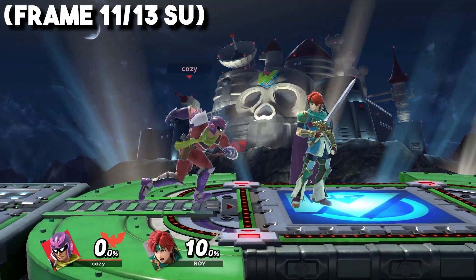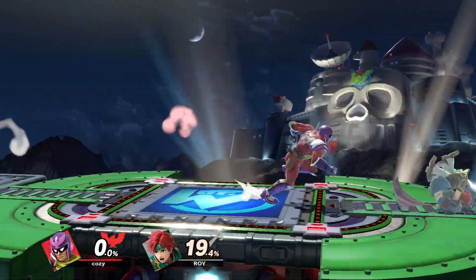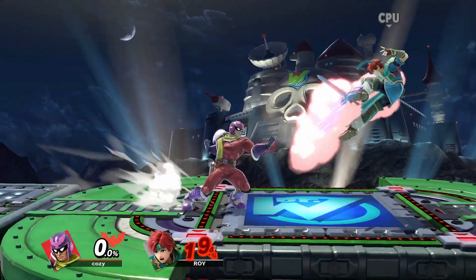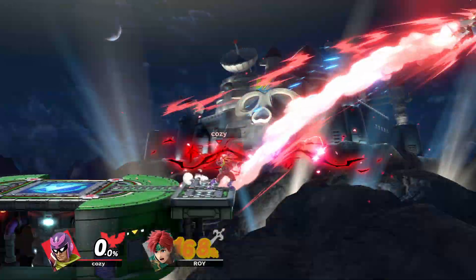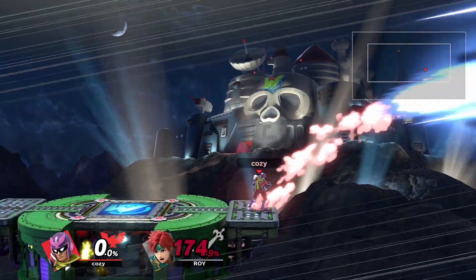Forward Throw is useful because it can lead into a tech situation at low to mid percentages depending on character and DI, which makes it better than Back Throw in that sense. And like Back Throw, it can kill if the opponent is near the ledge. Not the most reliable way to end a stock, but it's another option you have.